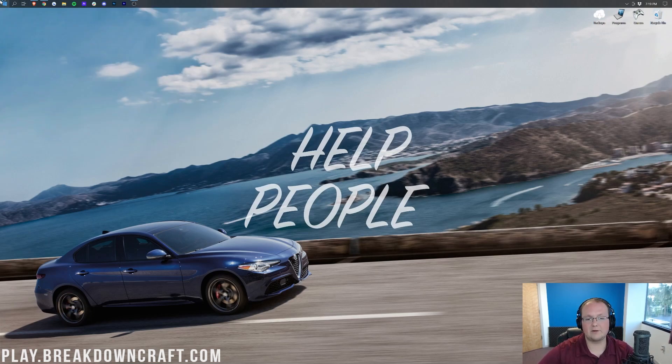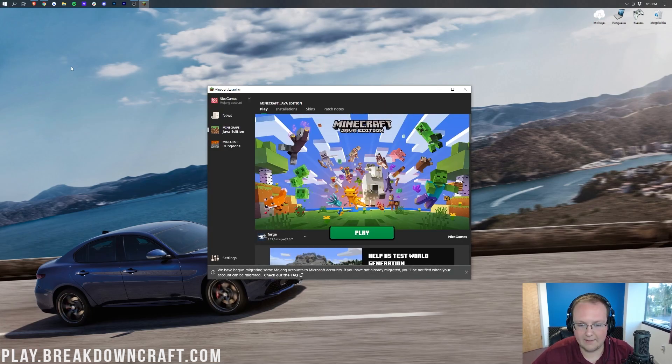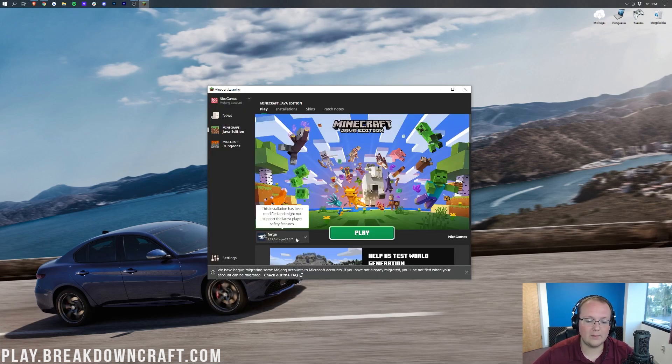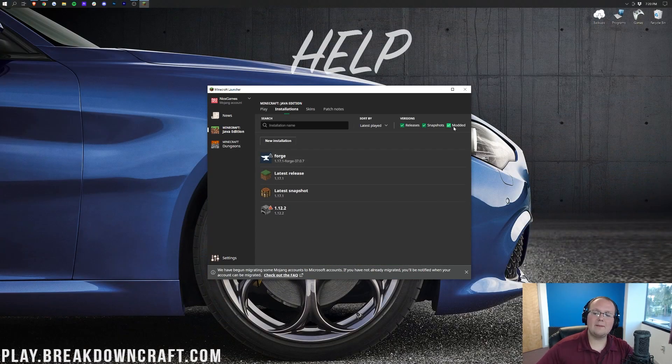Now open up the Minecraft launcher. If you can't delete Forge from your desktop yet, don't worry — you can do it after closing Minecraft later. When you open Minecraft, Forge should be automatically selected. Click Play and click Play again to confirm you're launching modded Minecraft. If Forge isn't there, click the little arrow to the left of the Play button and select it from the list. If it's not even in that list, go to Installations at the top and make sure the Modded button is checked in the top right.